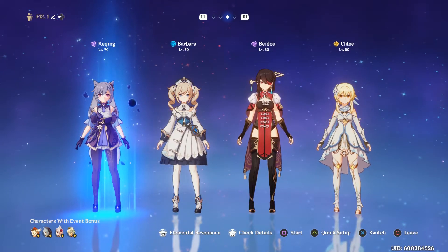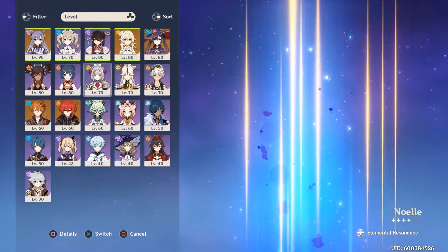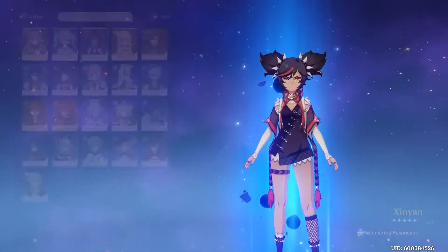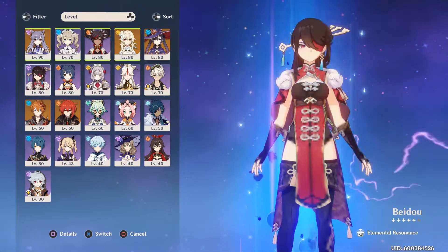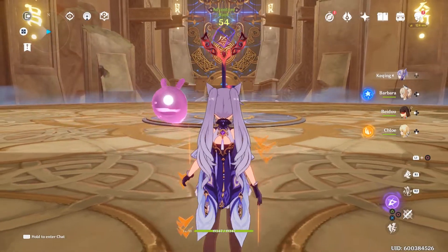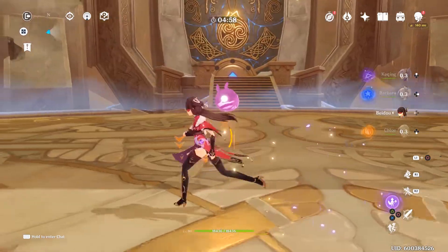Keqing is going to be my main DPS. We've got Barbara. I thought about going with Xinyan simply because I wanted the shield, but then I thought about something only Beidou can do, and that's why I brought Beidou instead. I also brought the Traveler to demonstrate something, but I don't think I got a chance to — I'll explain it when I get there.